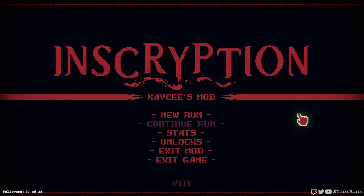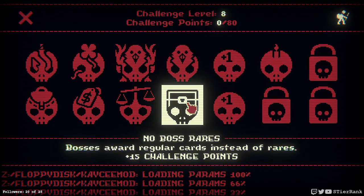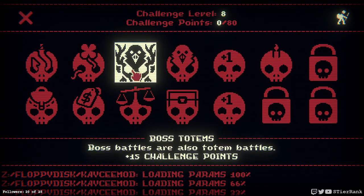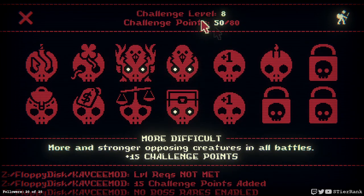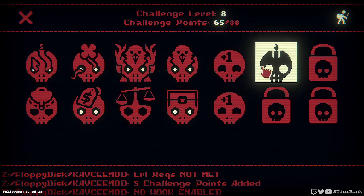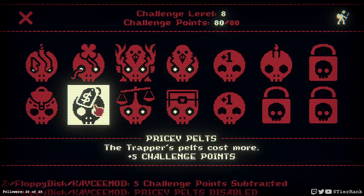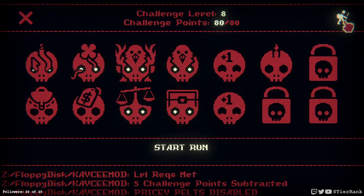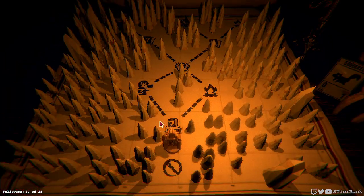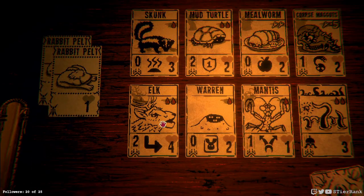Hello and welcome, this is STR Rank, and today I'm going to play some more Inscryption Casey's mod. I'm going to do the Mantis God and Ringworm challenge again. I need to get 80 points total, so I don't think I need to worry about pricey pelts. I'll do more difficult instead, and I've got the rough strategy practiced a couple times that I'll just keep going with.